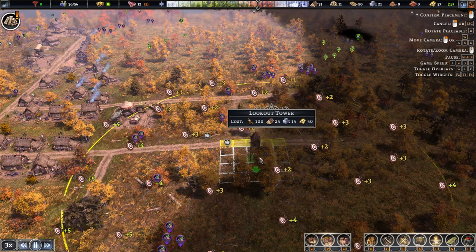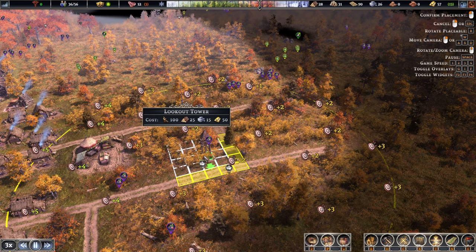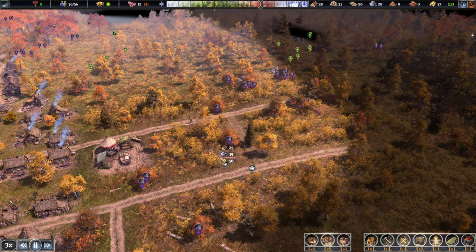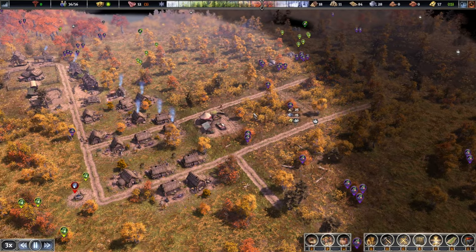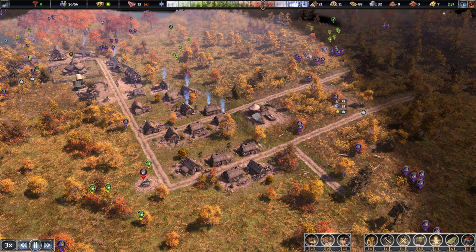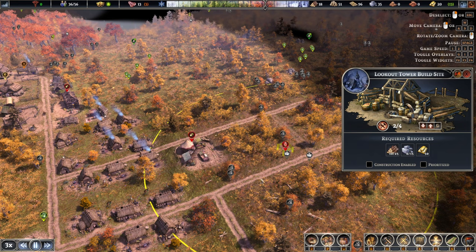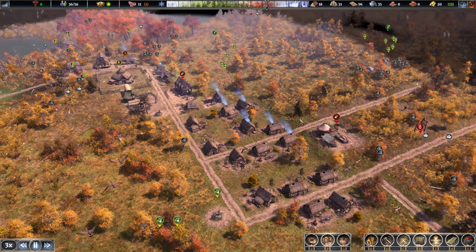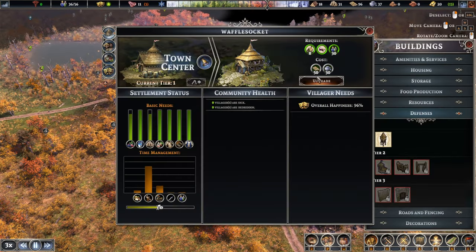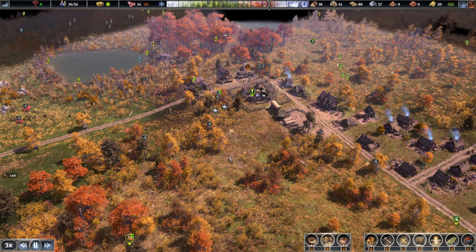We'll measure this out — two tiles cap here, one-two-three-four, then three wide. We might be wrong, but we'll find out. This means we can do the tower — let's do it right about here to protect us from everything coming from this side of the map, whether wildlife or raiders. We don't quite have enough gold yet, so we'll pause the construction and then upgrade the town center. Let's prioritize it.